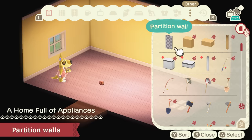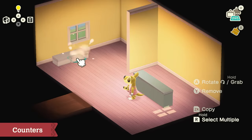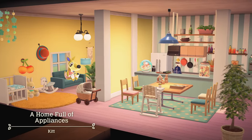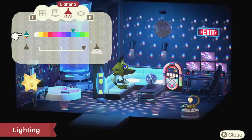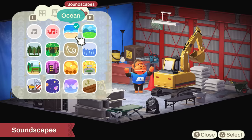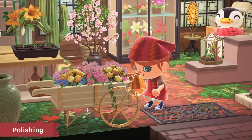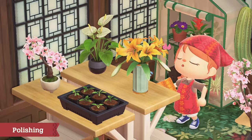In addition, you can use partition walls to divide the space. Counters with two different heights and pillars that support the ceiling — each can help change how the home is structured. Lighting can be adjusted as well to enhance the overall mood. And you can incorporate soundscapes to add depth to the home's atmosphere. Finally, polishing can give a finishing touch to the interior design. Polish your furniture with care and some effects may be added — why not give your furniture a new flourish?